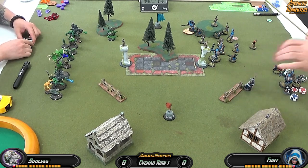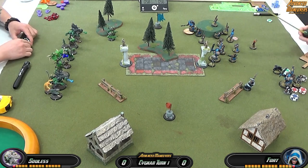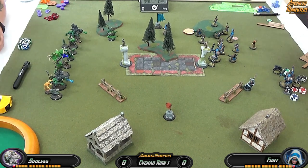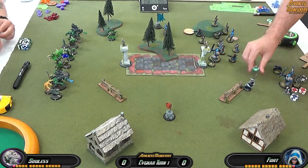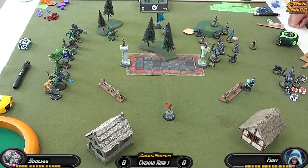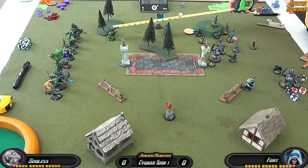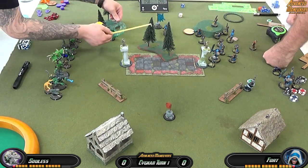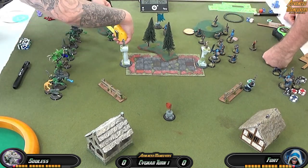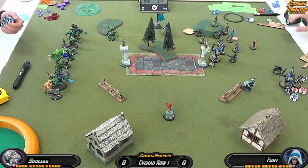Haley advances behind the wall, then TKs Thorn forward two inches. Thorn moves his three inches for a total of five inches forward, then drops the Time Bomb. The distance looks about seven to eight inches, so it can drift up to four — rolling a five means it drifts pretty far and probably won't get anybody, maybe clipping the small model on top. The rest of the turn is just running everything up. Careful not to get Anastasia too close to AOE templates.